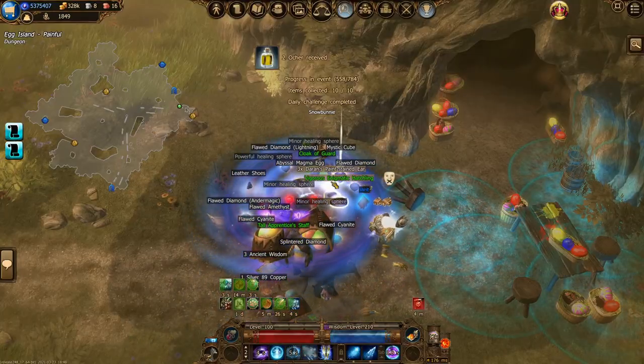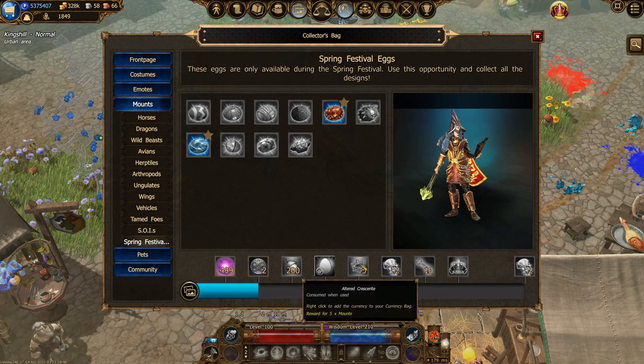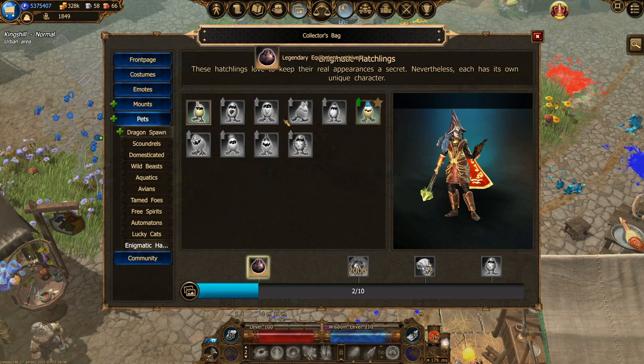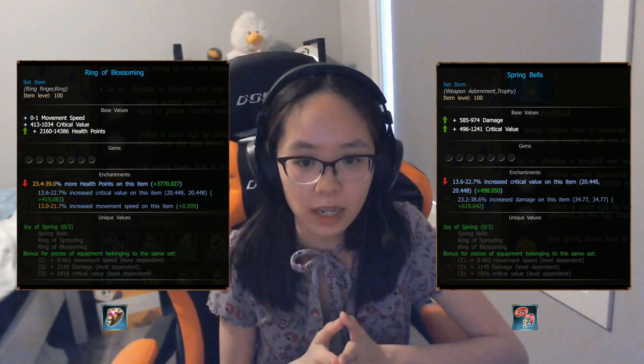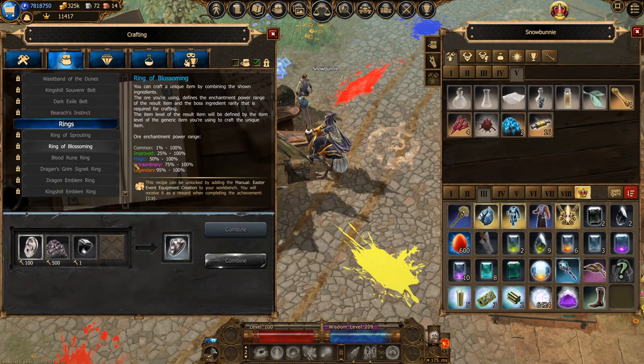From Darren, there is a wide collection of mounts and pets that you can get. The mounts are eggs and the pets are enigmatic hatchlings. Personally, I don't think these pets are very useful in terms of the stats they offer, but hey — eye candy. The Ring of Sprouting can also be obtained as a drop from Darren the Spoiler. As for the other pieces of the spring set, you can obtain them from the amphoraes. Just a reminder: this set is limited to level 140 if obtained as a drop, but using the workbench should allow you to craft it at level 145 as long as you collect a sufficient number of Darren's paint-stained ears. If you need help with equipment creation crafting, please see the guide linked here.